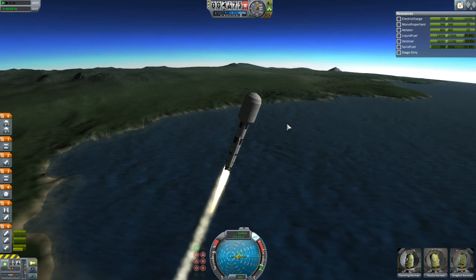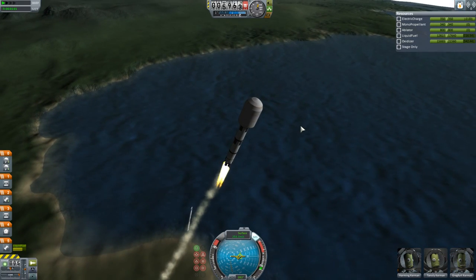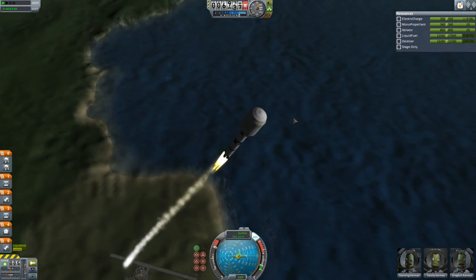I do like using these SLS-type launch vehicles — the Space Launch System, if you don't know — which is the next American rocket, which might not even really be necessary, but I think will be cool. Dropping the boosters away looked quite nice, so I thought I'd leave that in. I like some finesse in these videos.